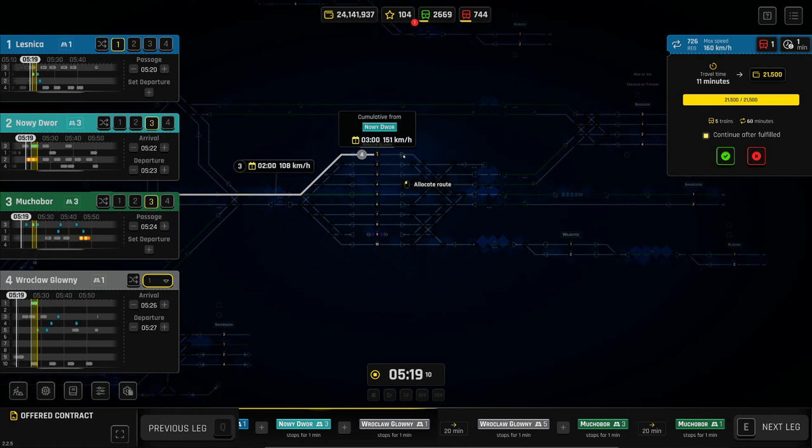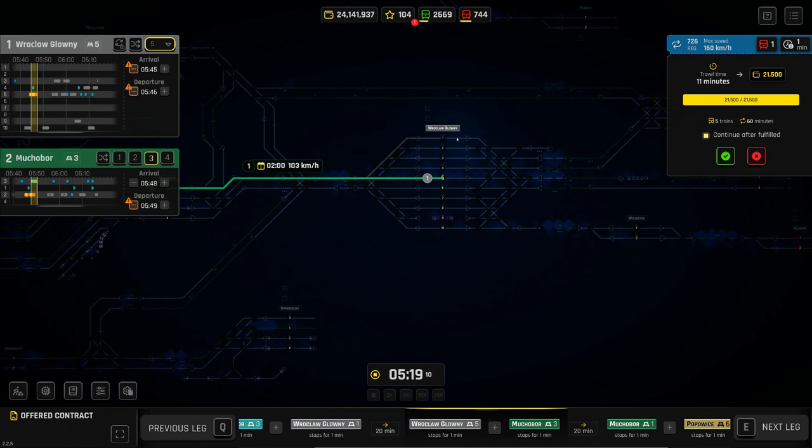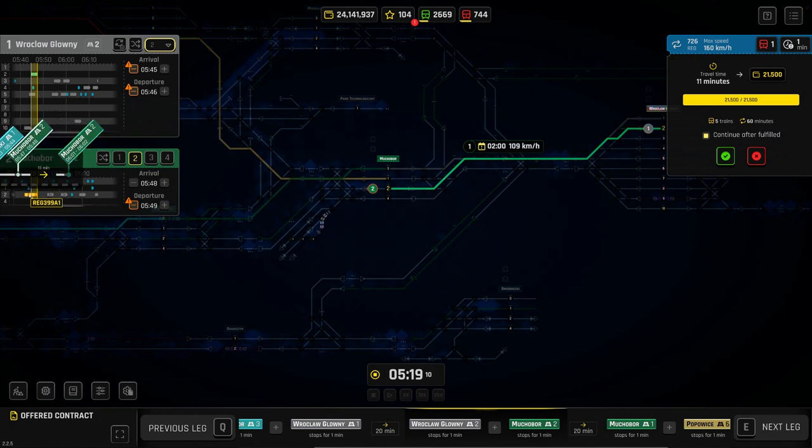Without doing anything further, it would just sit in platform one doing nothing. So on the next leg, we're going to use the coach yard. We can come out onto a different platform — it probably makes more sense to come into platform two, which isn't used for anything at the moment. Then it's going to come back down here. We want to go to platform two at Mukherbor because that's the one with the stabling sensor, though there's already some congestion there.